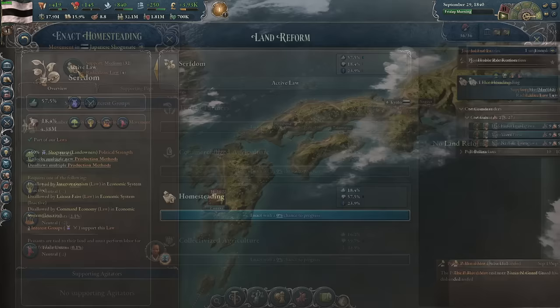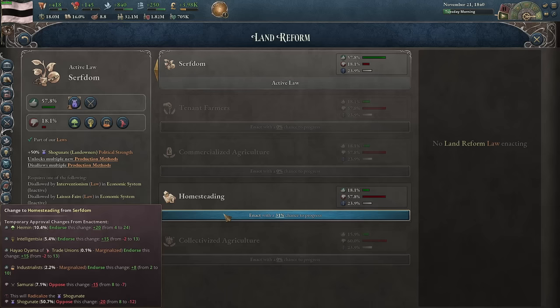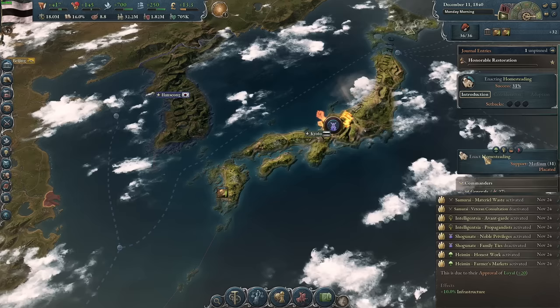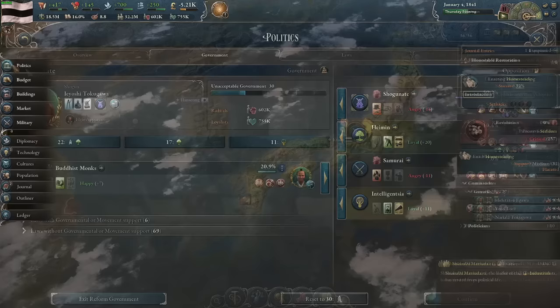It was in October of 1840 that I got extremely lucky — I got a movement for homesteading from the opposition, and this was exactly what I needed. You can still attempt to pass homesteading by putting the rural folk in government, but getting the political movement makes it much easier, and it's also critical for our strategy to fulfill the honorable restoration. Remember when we removed all the barracks in the country? The only states that can never join civil wars are your capital or unincorporated states. Since only my capital has any barracks, I should be far ahead of the opposition by default. I'm going to try passing homesteading and just wait for the civil war, since the radicalism is quite high and the war will happen quite soon. This is because the shogun has over 50% of the nation's clout.